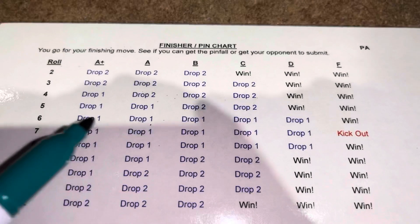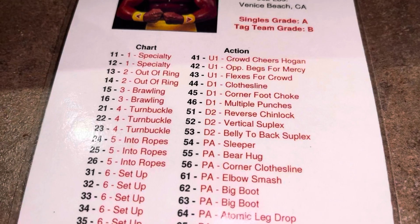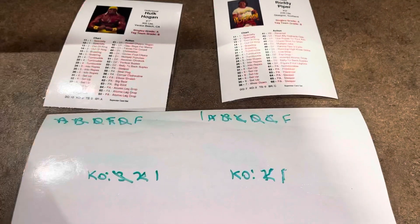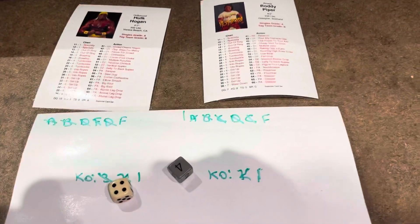Under C, three plus two is five — drop two grades. Piper is now at F. Hogan continues on offensive. He rolls a 53 — down two, a belly-to-back suplex. Piper is already at the lowest, which is F. Hogan continues again with a 44 — down one, a clothesline. Just beating on Piper.